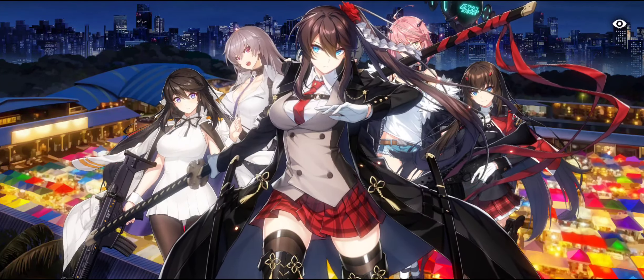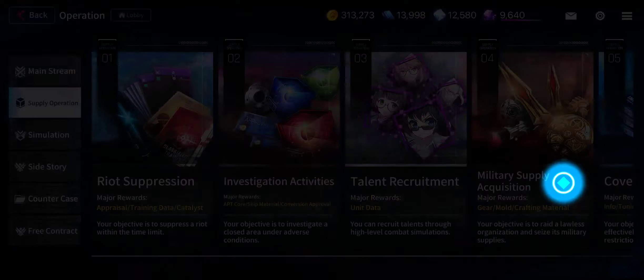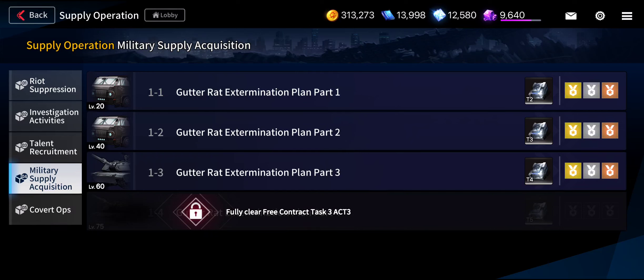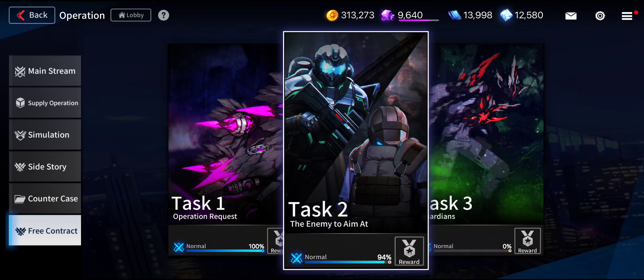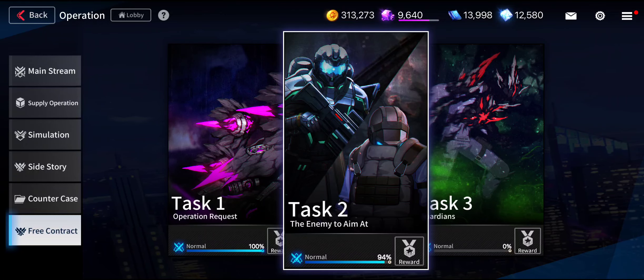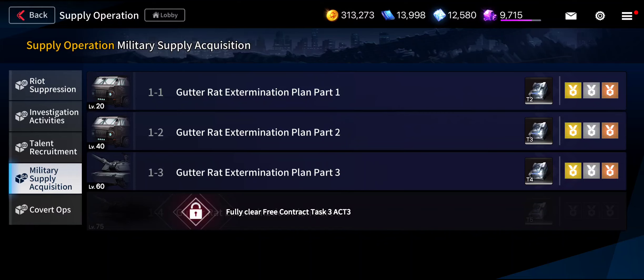The first way is to go to Supply Operation and select Military Supply Acquisition. The major rewards are gear mold and crafting material. I'm opening level 60, or stage 1.3, the Red Extermination Plan Part 3. To unlock this stage you must complete the three contract tasks: Task 1, Task 2, and Task 3, for the latest stage of that supply run. I already finished — though not perfect on Task 2 — and unlocked Military Supply Acquisition Part 3.